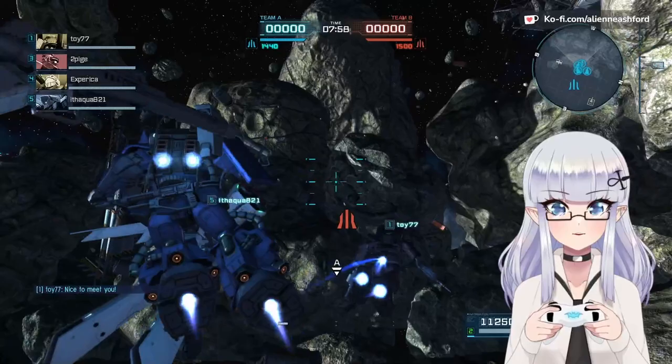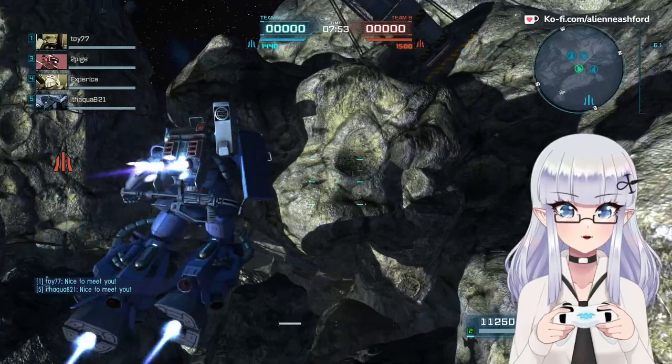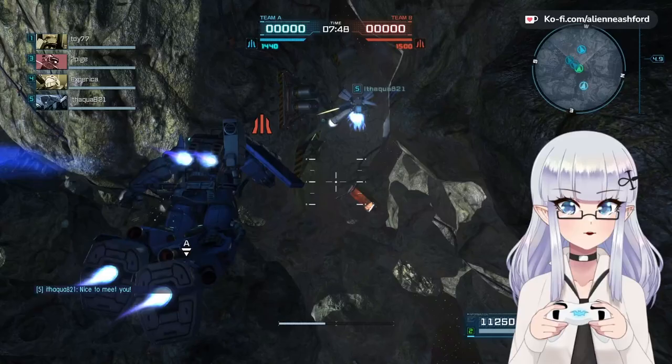Hello everyone, we are back at a 300 cost at the resource satellite. We are in the high mobility Zaku at a 300 cost, rocking some Ramba Ral colors. Let's see if we can get this high mobility Zaku some kills, shall we?